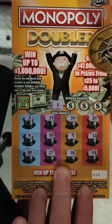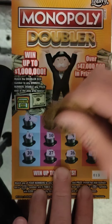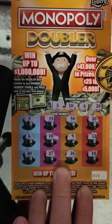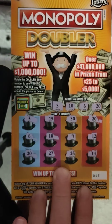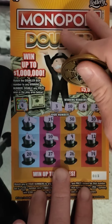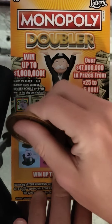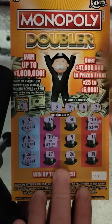Winning numbers: 3 — we have a 3, so that's a match. 10 — that's 2 matches. 6 — that's 3 matches. And 20 — that's 4 matches. Oh no, we got 5 matches — we've got two 20s here, didn't see that. Are we doubling these? No. So 5 matches: 2, 4, 6, 8, and 10. So a $10 winner — we'll take it.